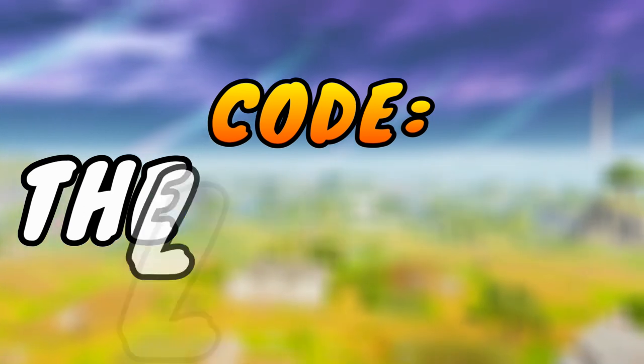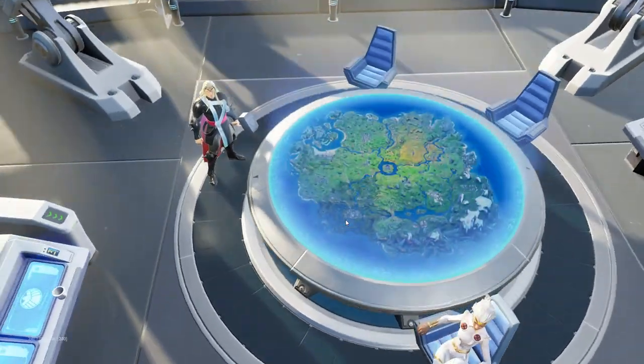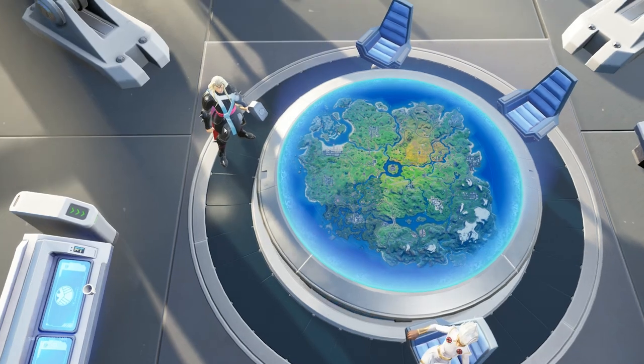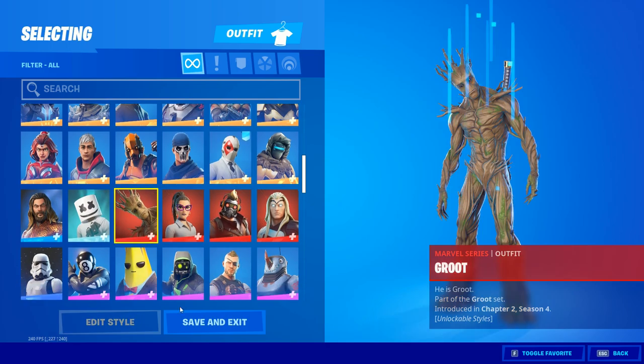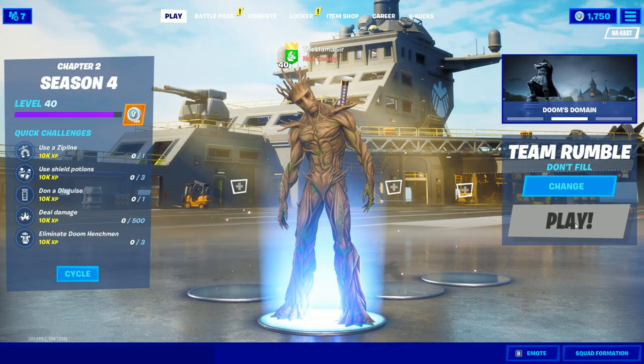Without further ado, let's get into it. Jumping on into it, obviously if we go over to the map challenges menu, rescue Sapling Groot from Holly Hedges Nursery. I don't think you have to use the Groot skin as with some of the other Awakening challenges, but just in case, I'm just going to equip it. Might as well be on the safe side, and then we're going to hop into Team Rumble.